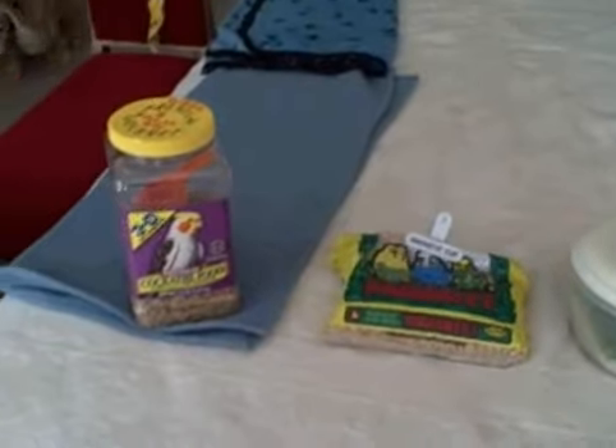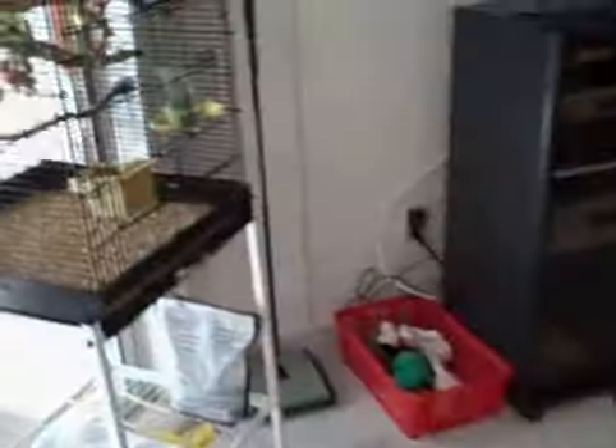Now we're going to go over caring for the birds. As you know, we have the two parakeets: BG and Casper. BG is the green and yellow one, and Casper is the blue and white one.